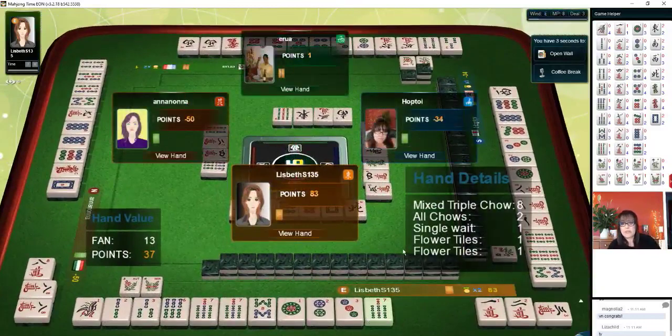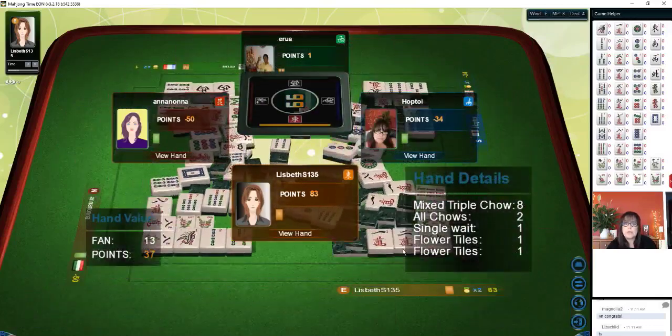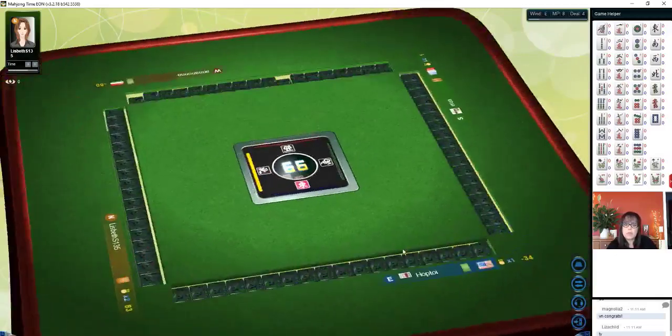Mixed triple chow, all chow, single weight — they were waiting on a pair. So we have negative 34. We're in third place.